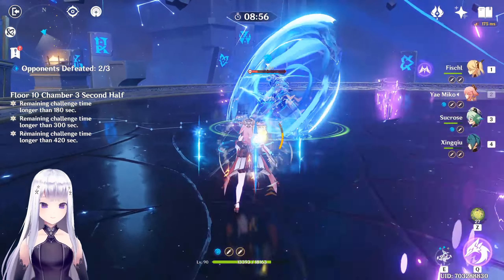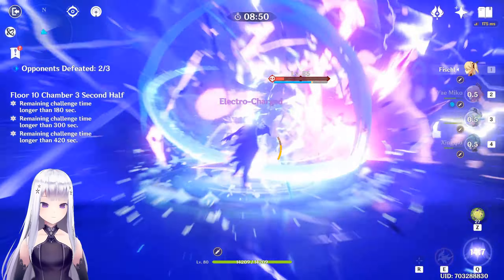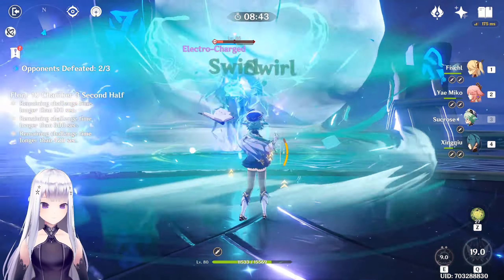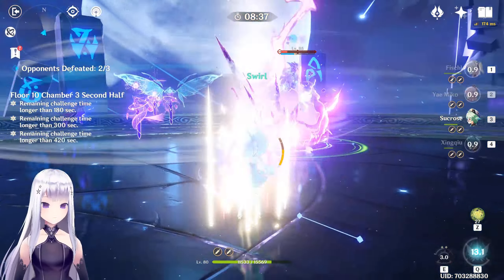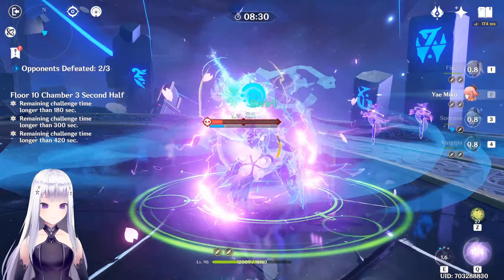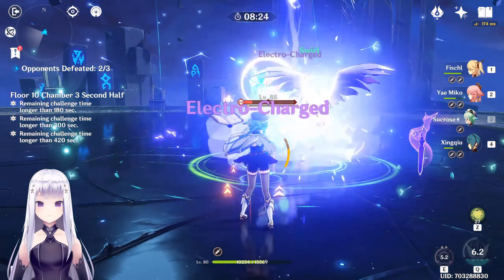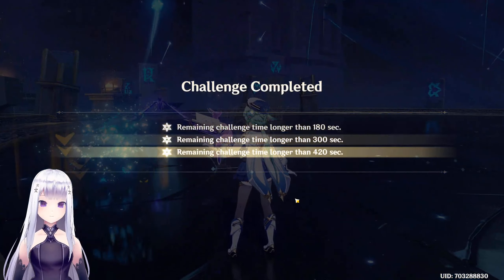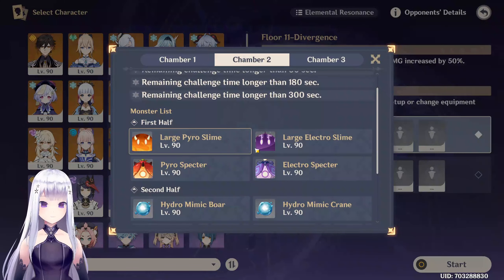Being able to kite with Yae Miko is so cool. Let's get a taser going. I didn't want to infuse Hydro but that's my own mistake. Death by taser — don't hit Sucrose there we go. Next floor opponents: Thunder Manifestation is here.